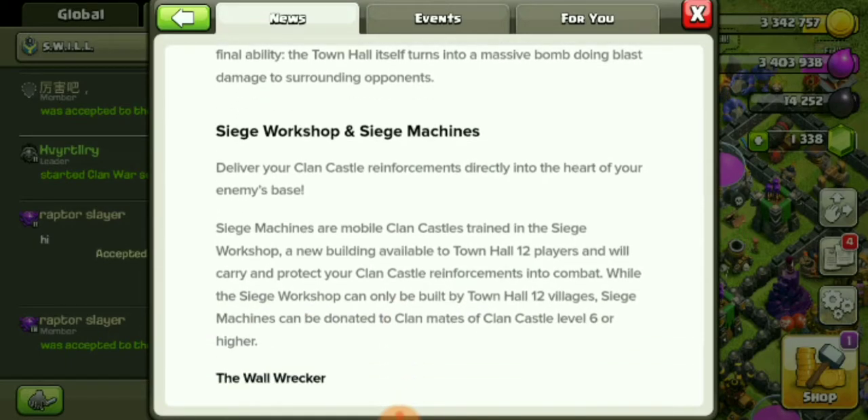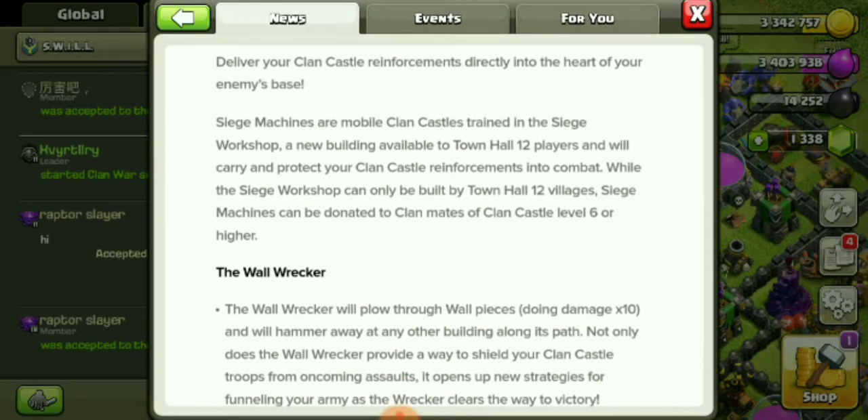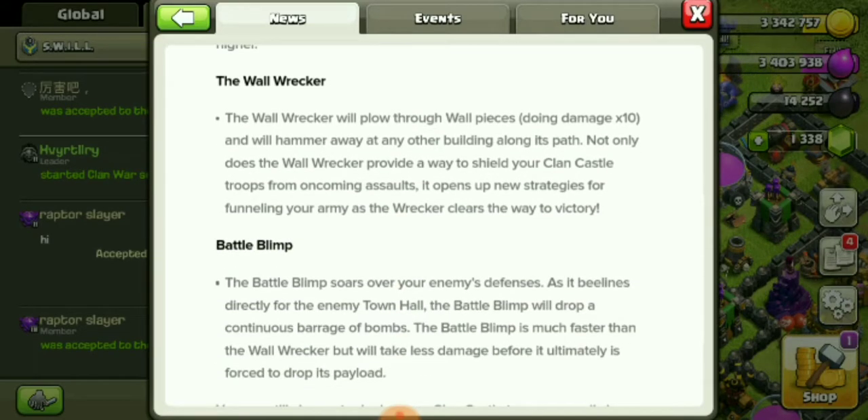Deliver your clan castle reinforcements directly into the heart of your enemy base — Siege Machines! Siege machines are mobile clan castles trained in the Siege Workshop, a new building available to Town Hall 12 players. They carry and protect your clan castle reinforcements into combat. While the Siege Workshop can only be built by Town Hall 12 villages, siege machines can be donated to clan mates with Clan Castles level 6 or higher. So I guess I'm gonna go to Town Hall 12 eventually because this sounds pretty cool and I like to donate to my clan mates.